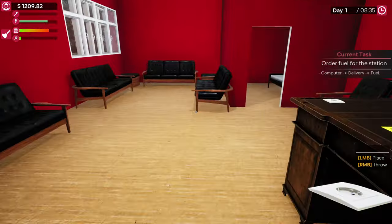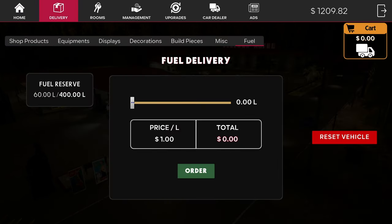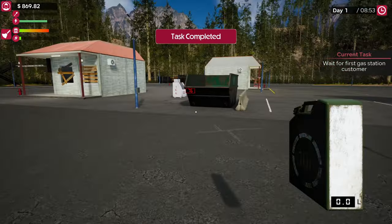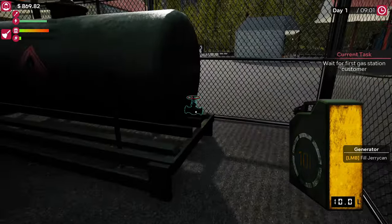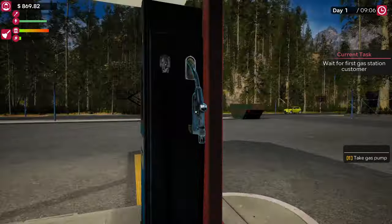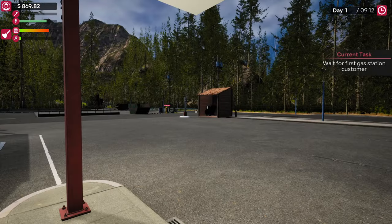We're going to open the fuel station and open the delivery of fuel. Press the button and get our jerry can. This is very important — when we start the game we start with a free 60 liters of fuel in the tank. So that should now say 50 liters — see, 50 liters that we don't have to pay for.